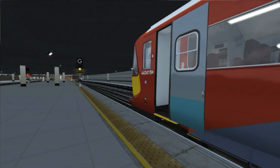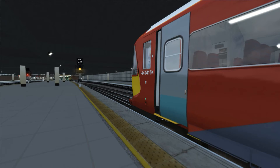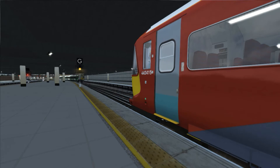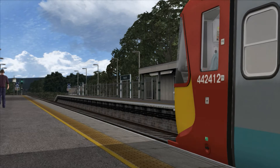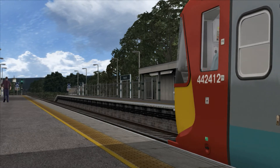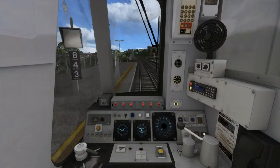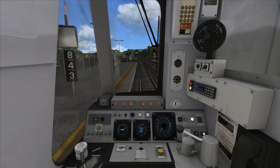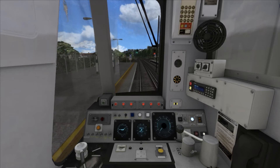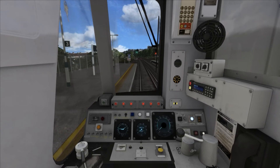Another notable feature with the pack is driver-only operation. In recent years the Class 442s have operated services between London and Gatwick Airport without a guard, so the drivers need to control the doors themselves. To open the doors press T and to close the doors press R. You can only close the doors when passenger loading times are complete. Press CTRL and R simultaneously to enable guard operation, and when passenger loading times are over the doors will close automatically and the guard will give you the right-away signal with two bells. In the cab, you can tell when the doors are closed when the interlock light illuminates. The train will not take power whilst the doors are open.